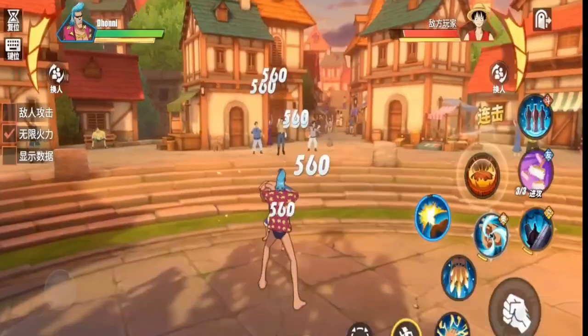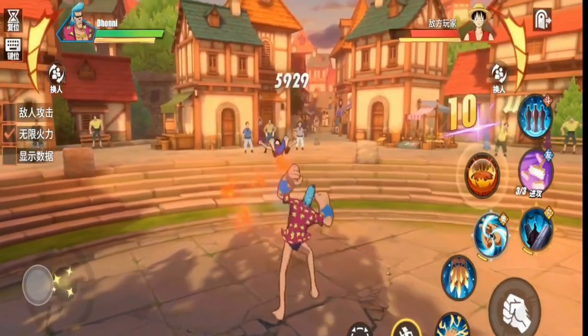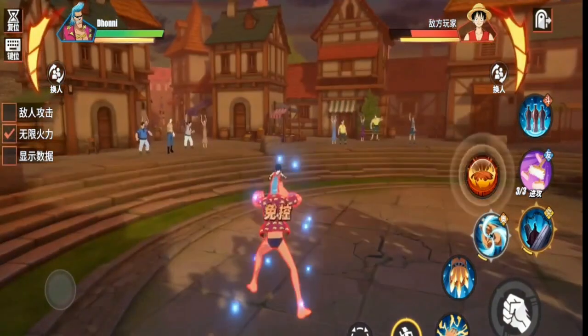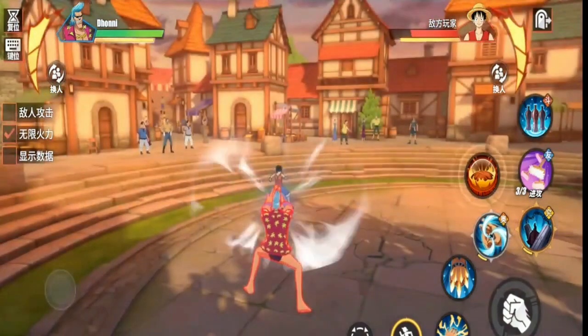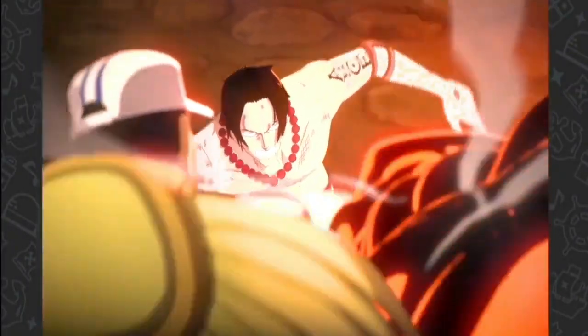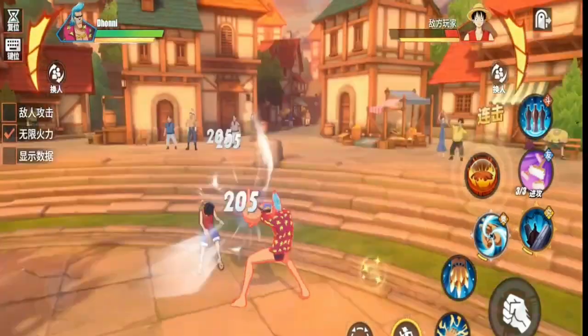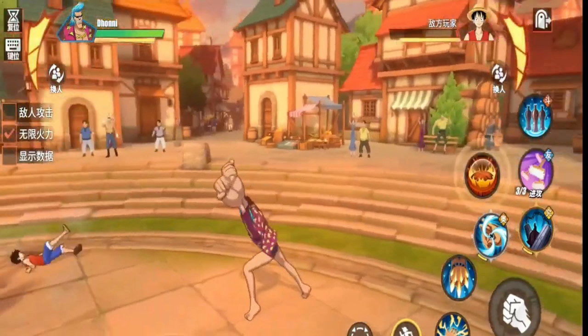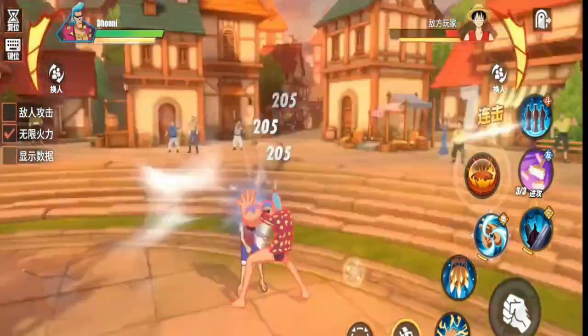The graphics and visuals of this game are amazing, and you will find different settings to customize your game. However, this game is only available in Chinese language and the global version has not been released yet. If you're willing to download it nonetheless, you can download and install it from TapTap Store. You would also need a Chinese account to run this game — there are various sites where you can make a fake Chinese account for free.